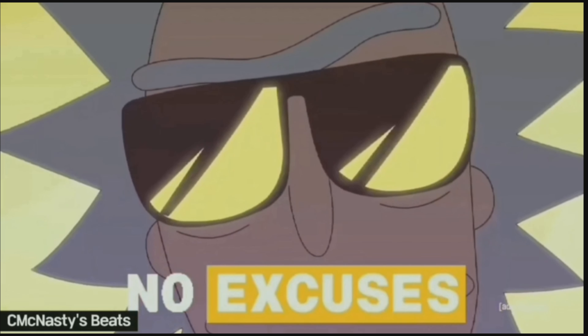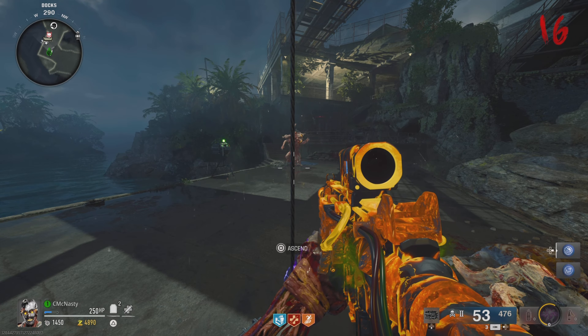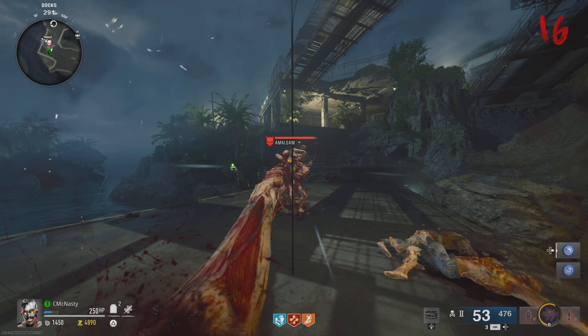All right, guys. Once you're over here in the docks area, you're going to head downstairs to the only zipline that goes straight up. The idea here is to stand behind the zipline. And when the mashup zombie tries to grab you, you grab the zipline at the same time. Now, this might take a little practice and a few tries. But he makes a stance like that.